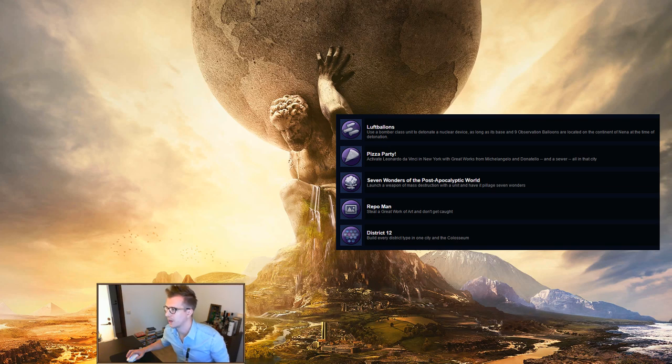Pizza Party: the last one I finished — you can actually get it in a normal game if you're paying attention. You really only need to get Leonardo da Vinci, then either steal the great works if the AI picks up Michelangelo or Donatello, or conquer their cities. You don't even have to play as America — if America is in the game you can conquer New York and activate da Vinci there. If you're specifically playing for this achievement, focus a lot of great people points on Artists and Engineers, pick every great person just to get the next one on the list, and pass on irrelevant ones so the AI takes them.